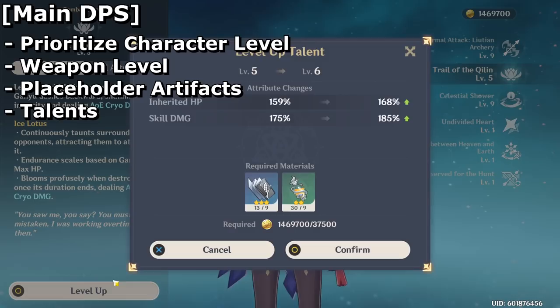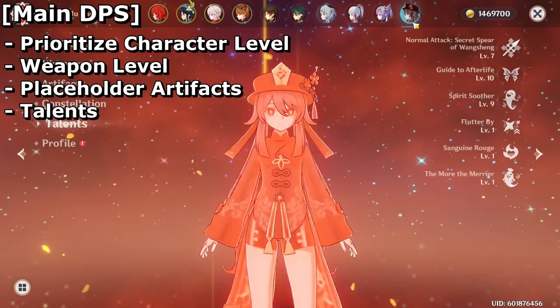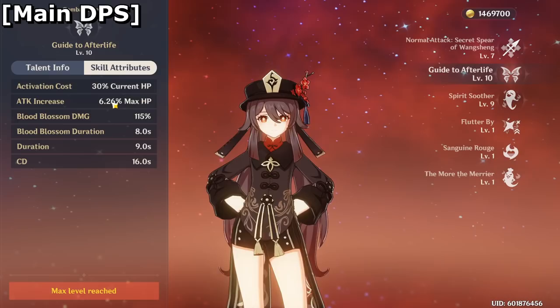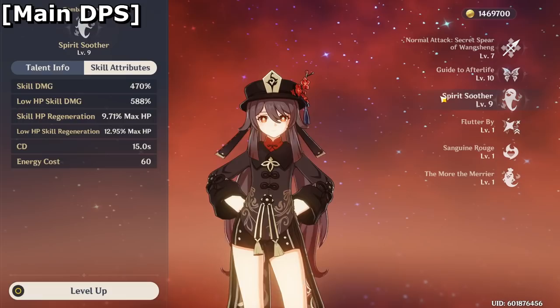Ganyu is one of the few exceptions — her elemental skill, which is just a target dummy, doesn't need many points since it's used mostly for crowd control, not damage. So for her you focus on the main attack and the ultimate. For other characters like Hu Tao, there's a huge emphasis on her elemental skill because it boosts her attack equal to her maximum HP, so that is definitely very important. Ultimately, you want to prioritize every single offensive or activatable skill for your main DPS.